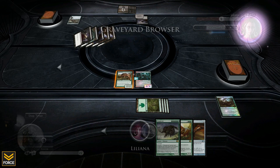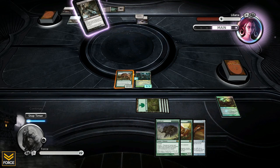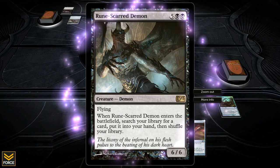She played Murder — destroy target creature, and it is an instant. Now Liliana plays a 6/6 flying creature that searches her library for a card and puts it in her hand when it enters the battlefield. The pain is that she now has a 6/6 flying in play. I'm still at 22 though, so all is not lost.